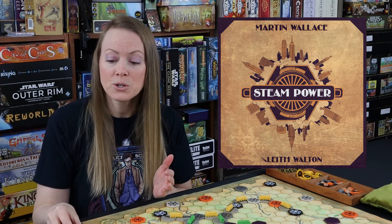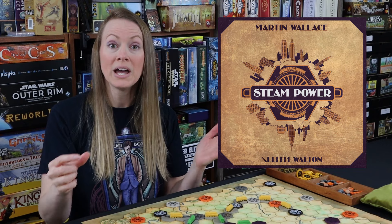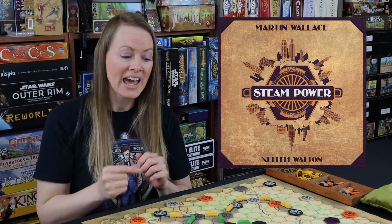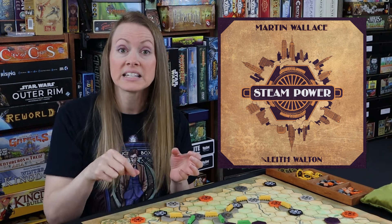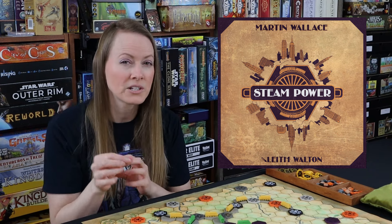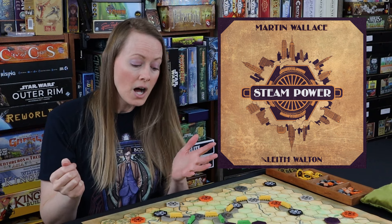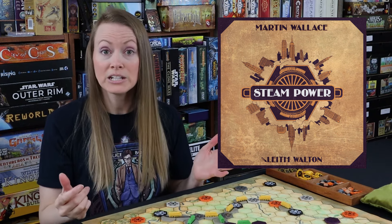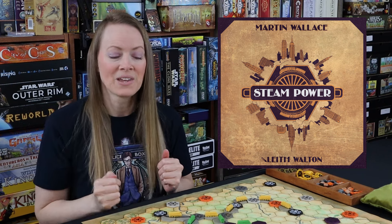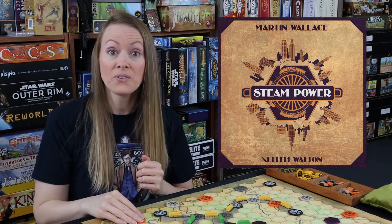The third thing you can possibly do is build rail. You are simply going to build one or two rails, and they connect to your network, which is through cities or extending your rail if you have already started a rail. You just simply put your little color train down and that's yours. Anybody can use it, but when you use it, it's free. The next thing you can do is build a factory.